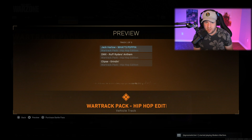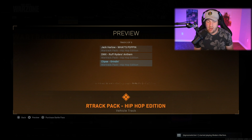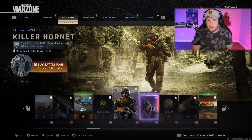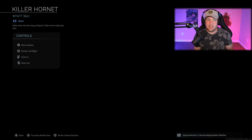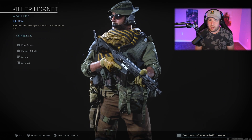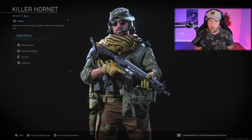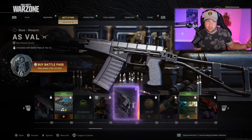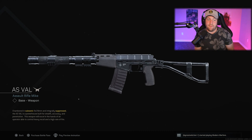At rank 28 you have another war track pack called the Hip Hop Edition. I don't think I can play these or I'll get a copyright strike, so you can just imagine what they are. Next up at rank 30 we have the Killer Hornet, a Wyatt skin — relatively straightforward, kind of yellow and black with your normal military theme.